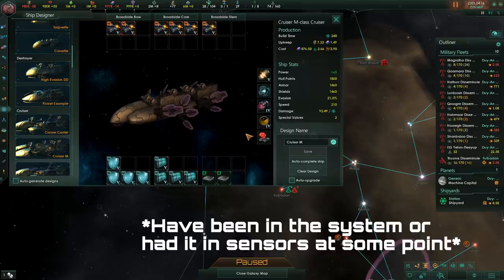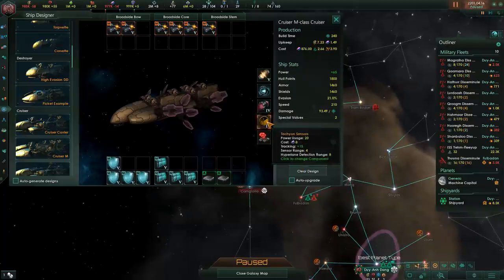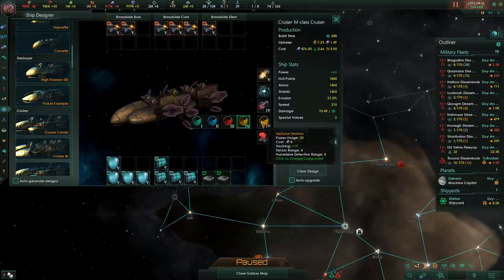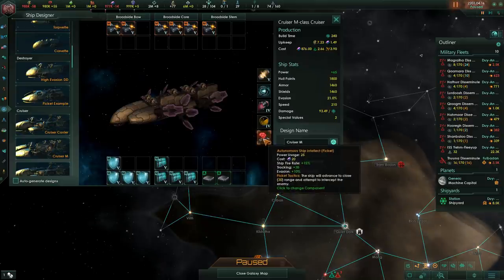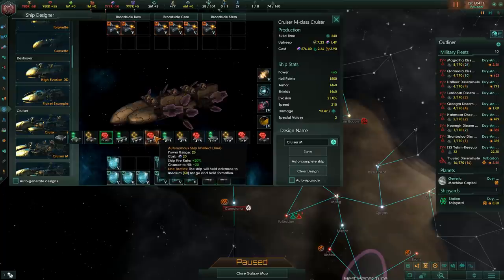Thrusters are more useful in an offensive war than a defensive war, but even defensively they provide a good chance to evade — and you don't want to skip them if you're running corvette swarms. You want at least tier 2 sensors so your ships can move ahead while seeing where they're going. Higher tier sensors increase their range to sense targets and track other ships. Combat computers affect what ships do in combat — the ship will move toward the range designated by its combat computer. Picket ships have very high tracking, and line ships have a higher chance to hit, which is only useful with inaccurate weapons.